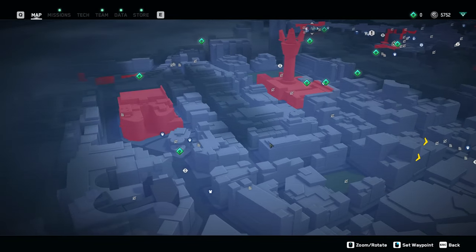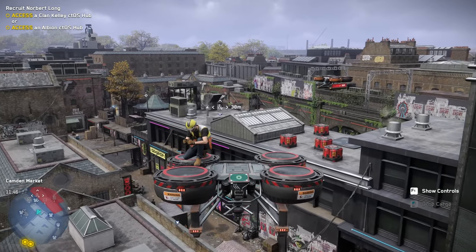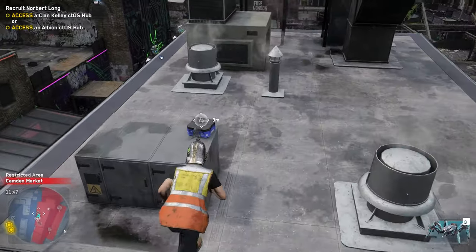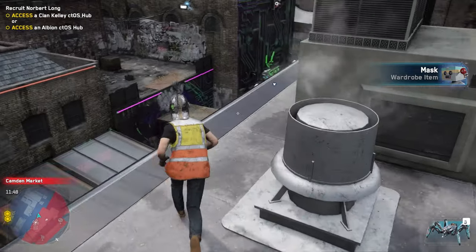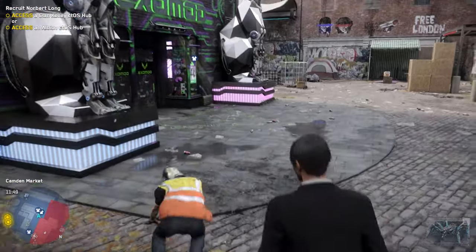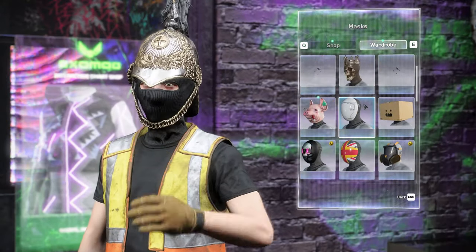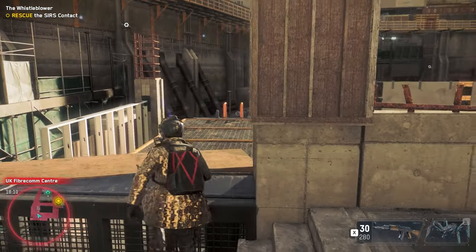In total there are about 35 masks available around London that you can find. There are plenty of good references, and the one I highly recommend will be listed in the description below. If you don't want to use a guide, go to each borough individually, open up your map, and zoom in to look for the gray mask icons. Make sure you're zoomed in because you can't see them otherwise.